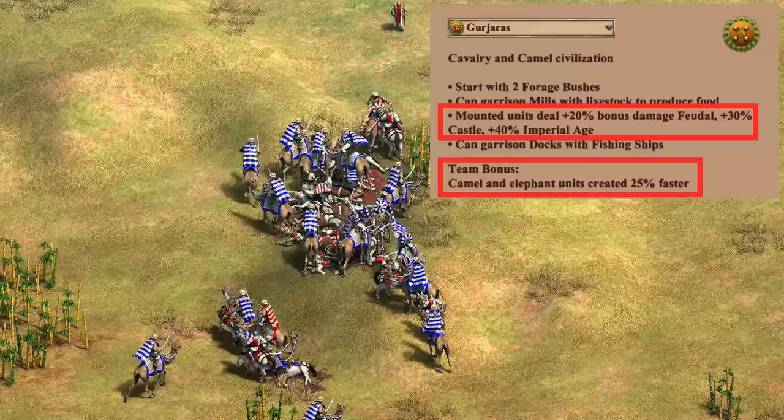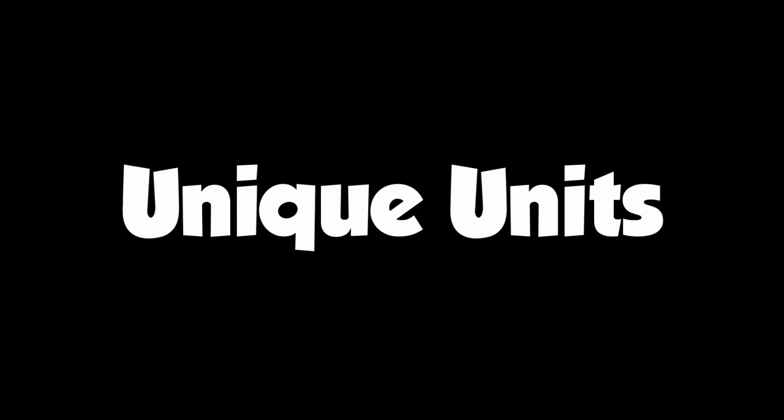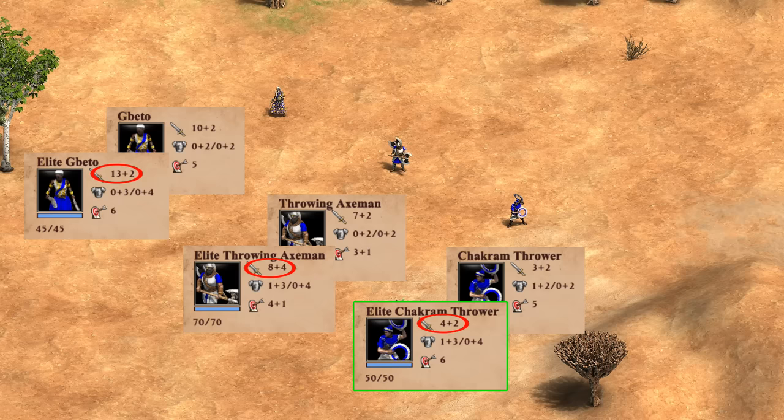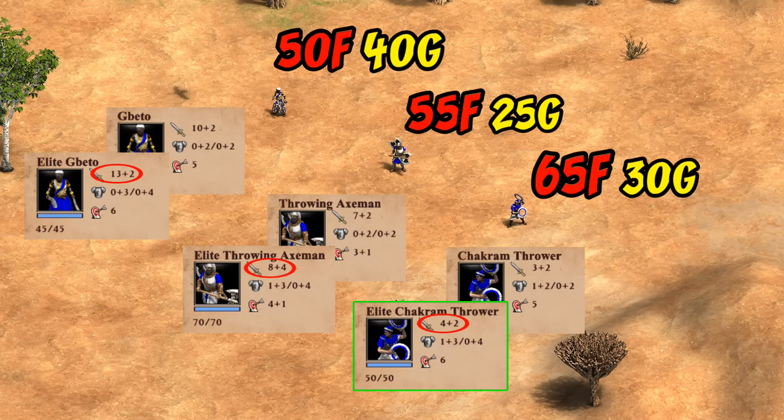So that's their civ bonuses, and so far you might feel pushed toward camels with faster creation and more bonus damage, though with the added unusual start to navigate when it comes to their economy. Now let's move on and take a look at their not one, not two, but record-setting three unique units. The first is the Chakram Thrower from the castle — this is a ranged melee unit similar to the Gbeto and Throwing Axemen, though side by side notice they have much lower attack than those two in castle age, which becomes even more noticeable in imperial age, ending with just four base attack, though that can be improved to six with blacksmith upgrades.